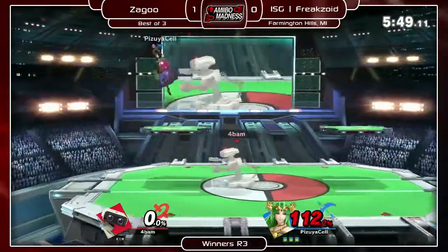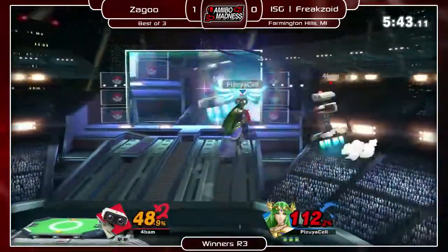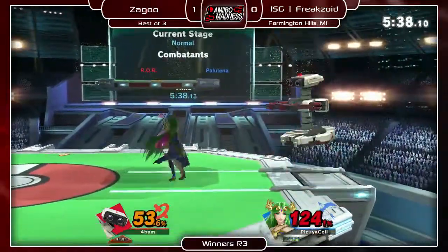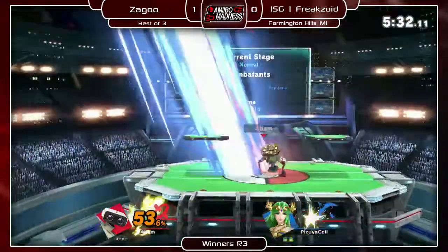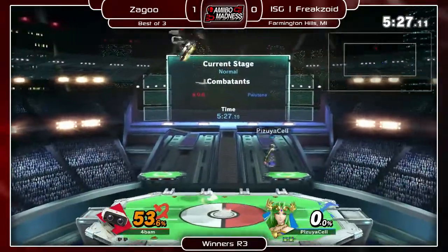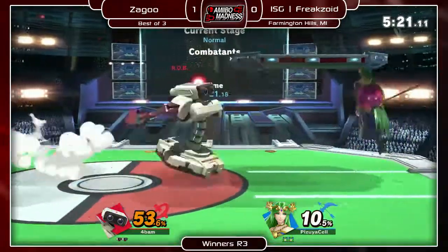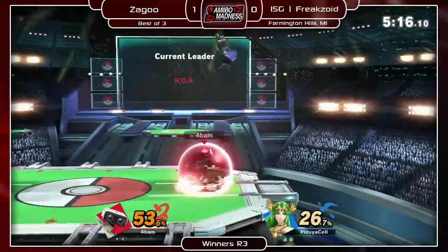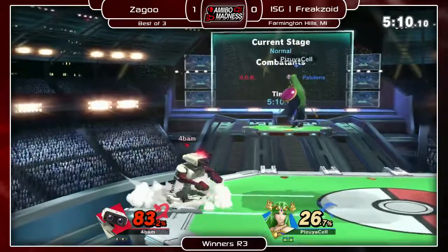Just gets the spot dodge, smash her and take the stock. Definitely a stronger start for Freakzoid — takes the stock first this time. I've never really played this matchup. The one time I played Zegu when I was a Palutena main he went Cloud. But I definitely think Palutena does well versus a lot of heavies — she can abuse ROB in combos and stuff. If you get stuck on a platform, I feel like she's gonna struggle to kill if she doesn't get a good setup.